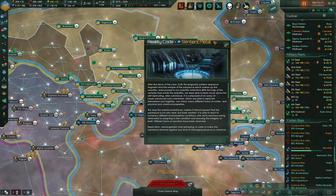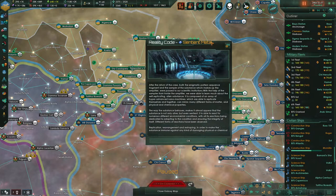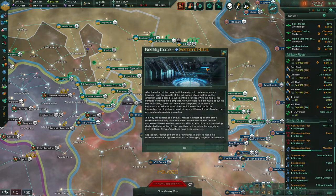It's about the enigmatic pattern. After the return of the crew, both the enigmatic pattern sequence fragment and the sample of the substance making up the amplifier were passed to our scientific institutions. With the help of the samples from inside the amplifier, we were able to learn much about the self-replicating alien substance. It is composed of an array of hyper-advanced nanomachines which are able to replicate themselves and together can mimic many different forms of matter and physical and chemical properties. The way the substance behaves makes it almost appear that the substance is not only alive, but even sentient. It is able to react to numerous different environmental conditions, with all its reactions dedicated to adapting and ensuring the integrity of itself. Different forms of reactions have been observed: replication, rearrangement, and reshaping in order to make the substance immune against any kind of damaging physical or chemical effect.